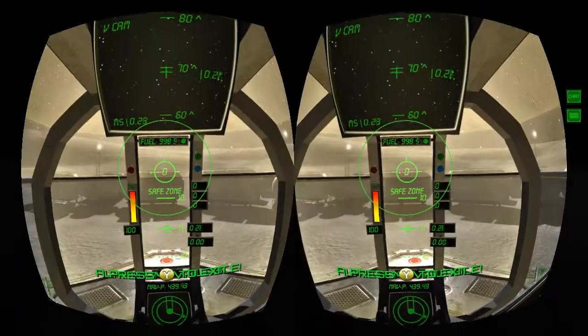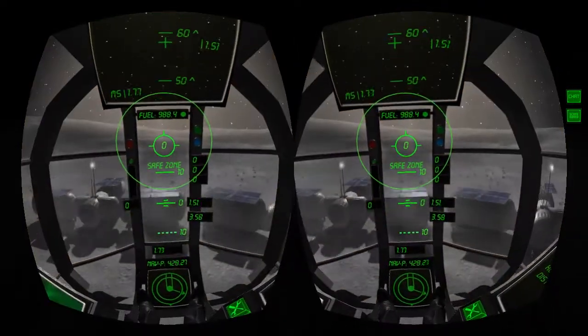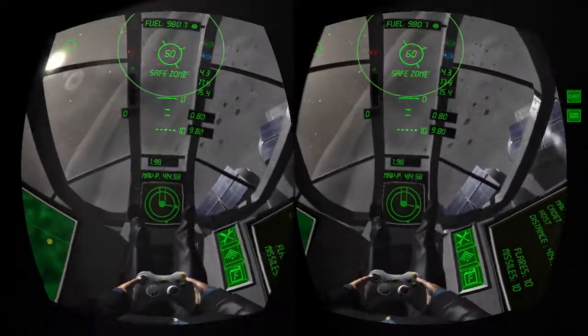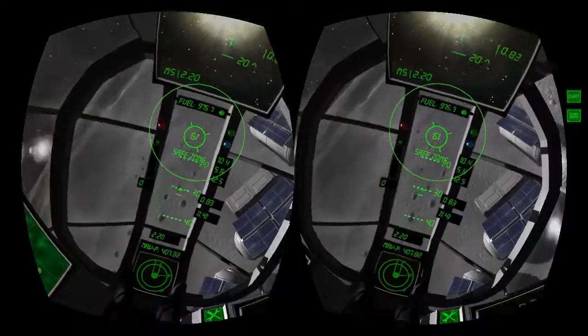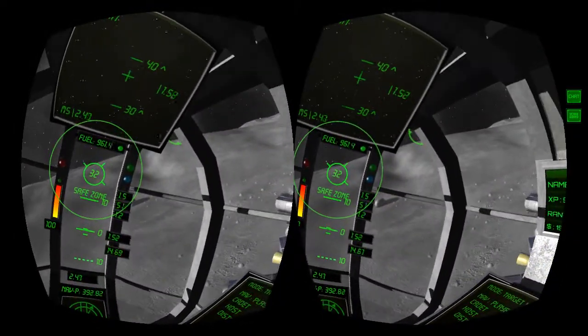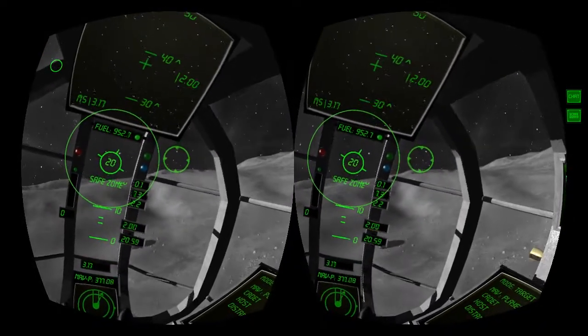You'll see there's actually a targeting sphere in front of me and it says that I'm in the safe zone. So I'm going to turn around. Now you can see the navigation heading display says Nav P — that's pointing to his direction. And we should be able to see him now, there he is over there.